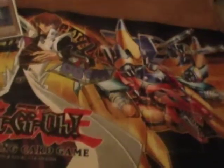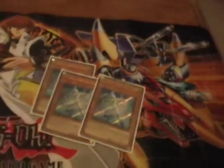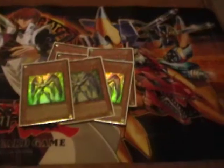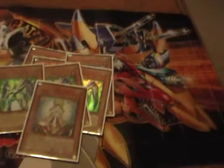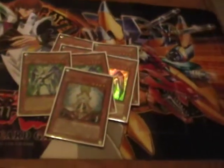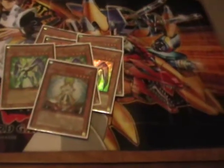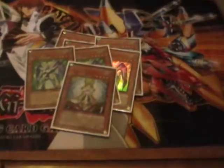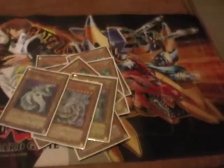For Elemental Heroes, I've got three A-Lists and three Prisma. Since those are Light, part of my strategy is making Shining. The two Elemental Hero Fusions I really focus on are Shining and Escordeo. I've also got Honest, and for some more Light power, I've got three Cyber Dragons.